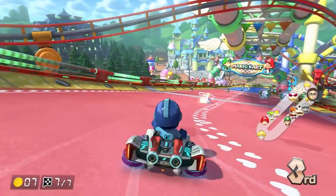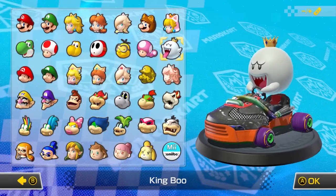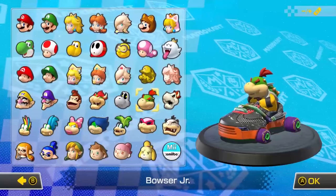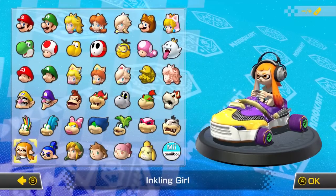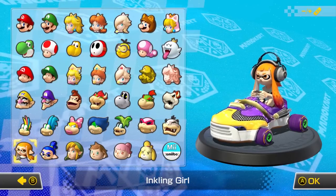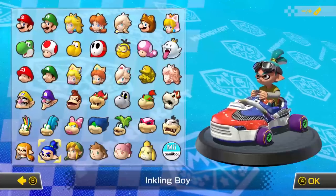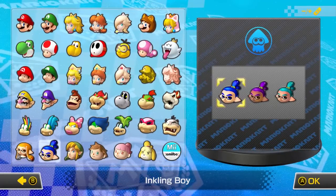Aside from that small dud, the other new characters are great additions. Fans have been clamoring for King Boo and Dry Bones, and we also finally have Bowser Jr., which is hilarious considering all seven of the Koopa Kids were in the original game. The most interesting new characters, though, are Inkling Girl and Boy from Splatoon. They are an extremely welcome addition, and I love that they also have alternate costume swaps which reference the game they come from.